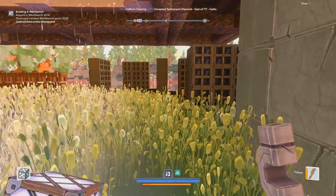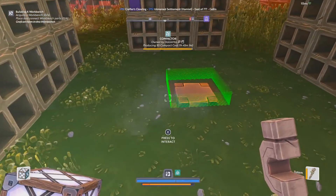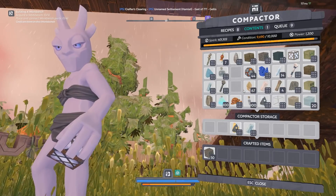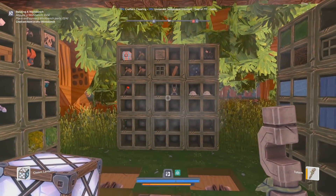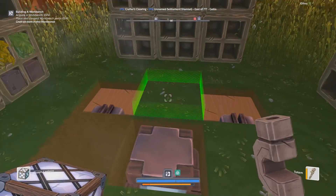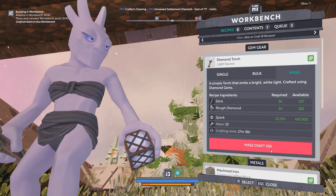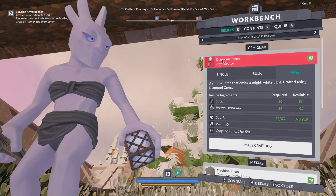I want to work on getting stuff for decorations and lighting — particularly the lighting. I'm kind of tired of being in the dark all the time, so I figured some diamond torches would be a decent place to start. I already have diamonds, and I just need sticks. There's some sticks — okay, we're at the workbench and we have all the decorative skills, so there we go. We even have enough for a mass craft — a hundred should be good for now.